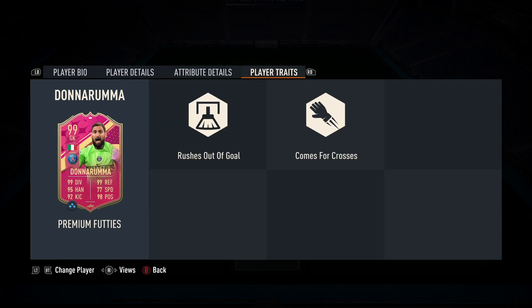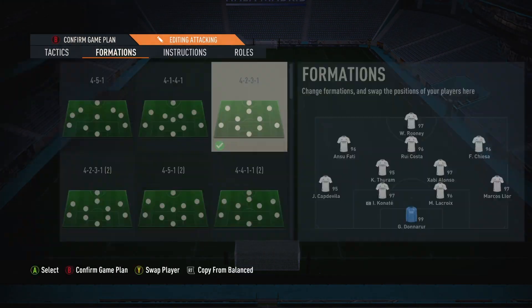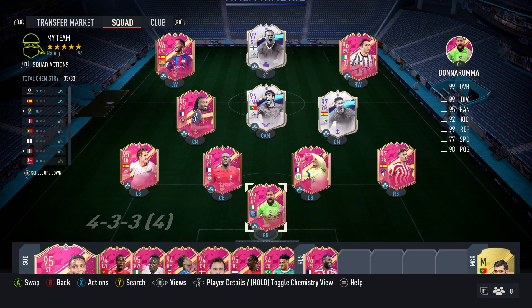His traits are rushes out of goal and comes for crosses. As instructions I'm gonna try him with comes for crosses and sweeper keeper. Let's see how good this goalkeeper from Paris Saint-Germain is.